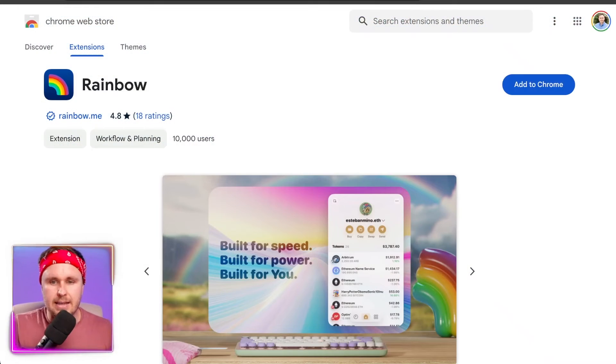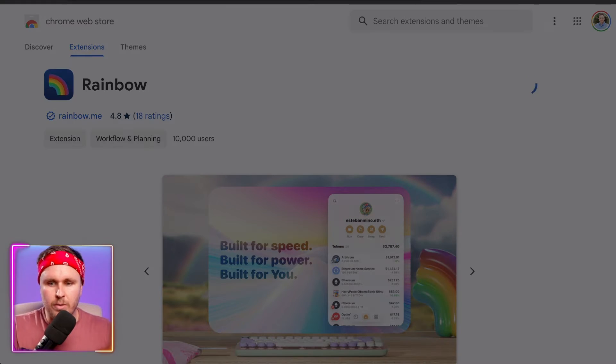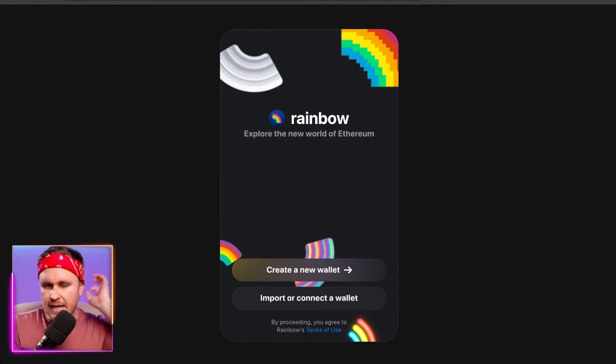We're going to do Chrome. This will take you to the Chrome store, and you can see 'Add to Chrome' here. I'll click that, then 'Add extension.' This will take some time to essentially go through and pop up. Note that some of this might not show up on screen because of the way the screen capture is set up.